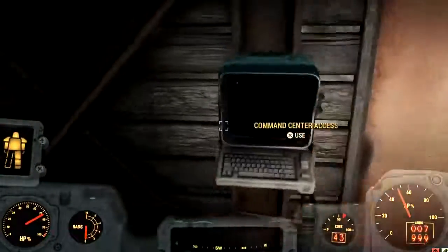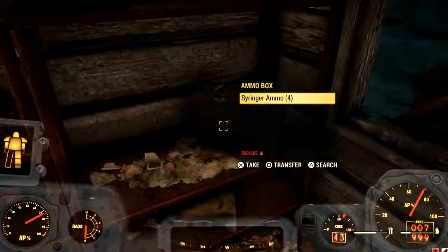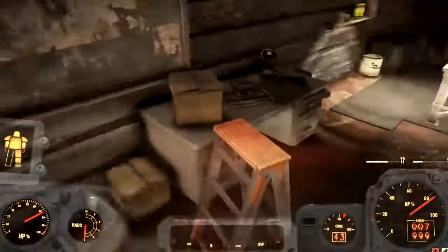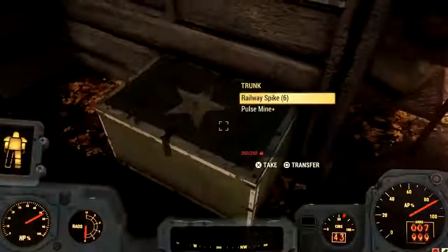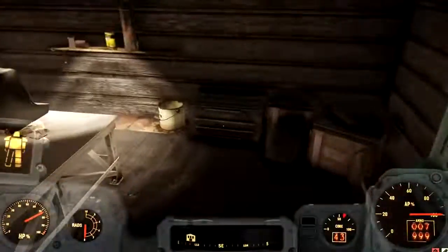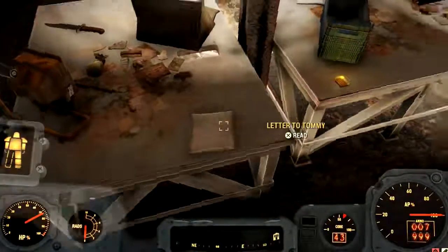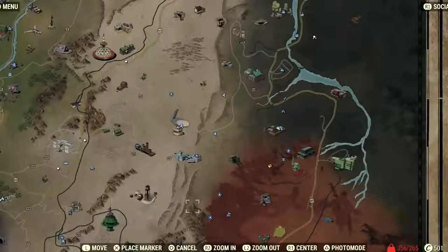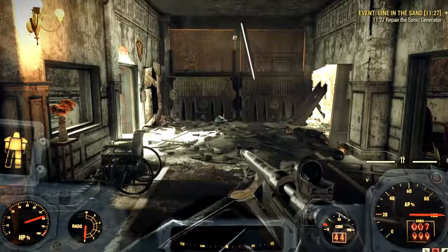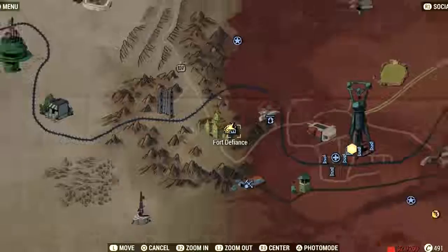At the command center, you go to the command access terminal and unlock the door with the password you just got. Inside there's random ammo, a chest with stuff, an Overseer's Cache, holotapes, and a Bowie knife. But what you want is right here — the Letter to Tommy. This letter will lead you down to Fort Defiance, which is our next destination straight down from Camp Venture.